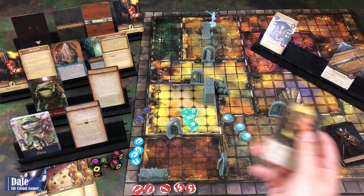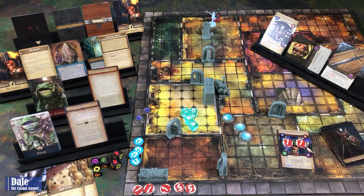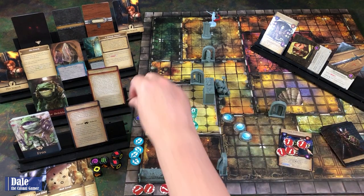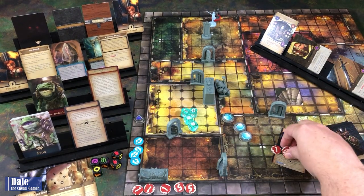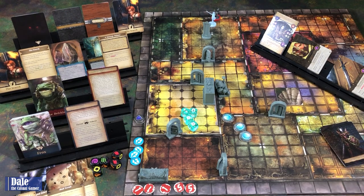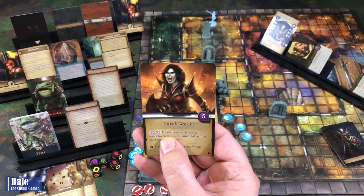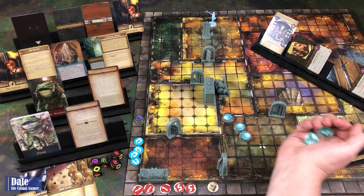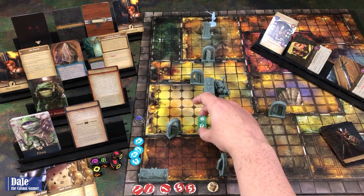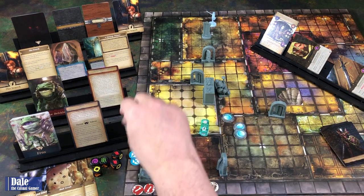Then as our third action: discard an armor token to deal two damage to an enemy within range. Then exhaust the blade, spending fire to deal damage to an enemy within range. We get a supply—we just don't have any actions to use it to save our life. So we're going to let out another war cry just in case extra armor will help us. One success—we'll spend a focus to get two more armor tokens.